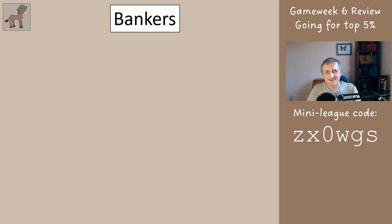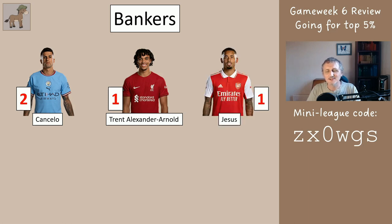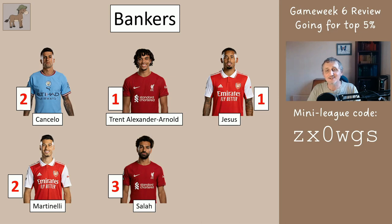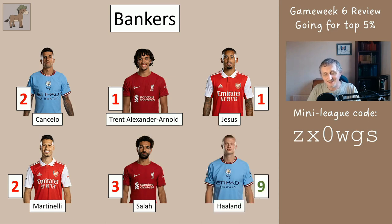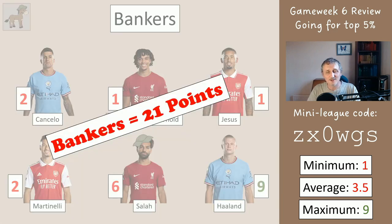We start by looking at how game week 6 went, which was pretty pants for everyone, or at least most people. Starting with the six bankers: Cancelo scored two, Trent scored one, Jesu scored one, Martinelli scored two, Salah scored three — so they're all red — and Haaland scored nine. We had the captain's hat on Salah so he gets six points, so the range was between one and nine with an average of 3.5.